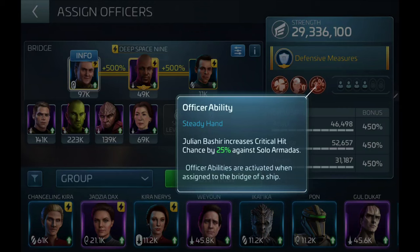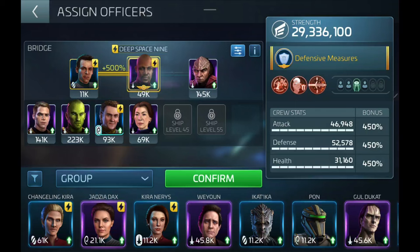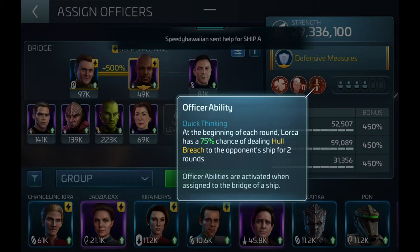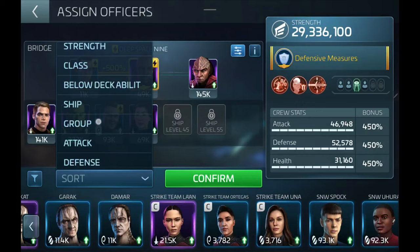Alternatively, you could run Sisko, O'Brien, and throw Gorkhan or Lorca on instead. What you get from Gorkhan and Lorca is creating the hull breach condition, which increases damage per hit against the Borg Solo Armada and also amplifies critical damage. The downside is you lose full synergy with Sisko and the nice base critical chance percentage from Bashir. I've also had success with this crew on my Koronar, but I prefer to still run it on my Pilum because it puts out the most damage.